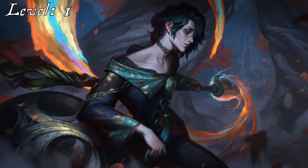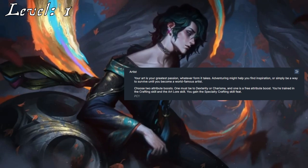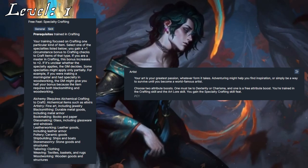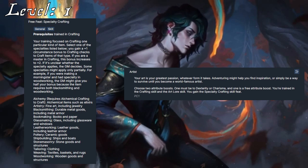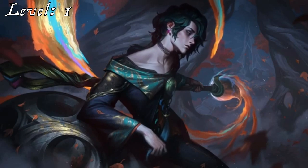Given his rearing in an art temple, the Artist's background made the most sense for Hui. This gets him Crafting and the Specialty Crafting skill feat to go along with it. Artistry makes the most sense for the character, along with the Art Lore skill that he becomes trained in.